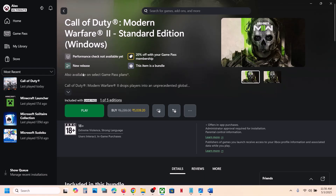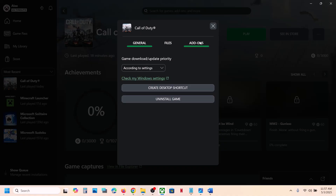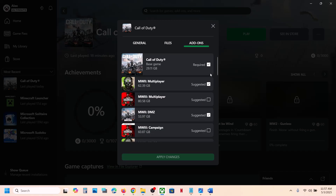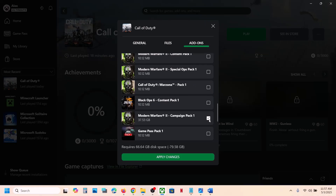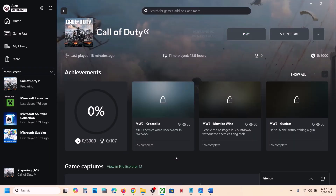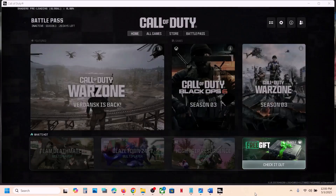PC users can do this: go to the Xbox app and right-click on the game. Once you right-click, go to Manage and then click on Add-ons. Uncheck everything and just keep the base game. Scroll down and uncheck everything — here you can see the Campaign. Uncheck everything except the base game, then hit Apply Changes and let the update complete.